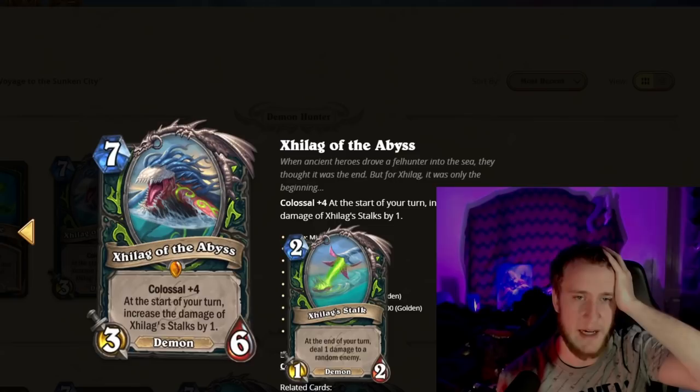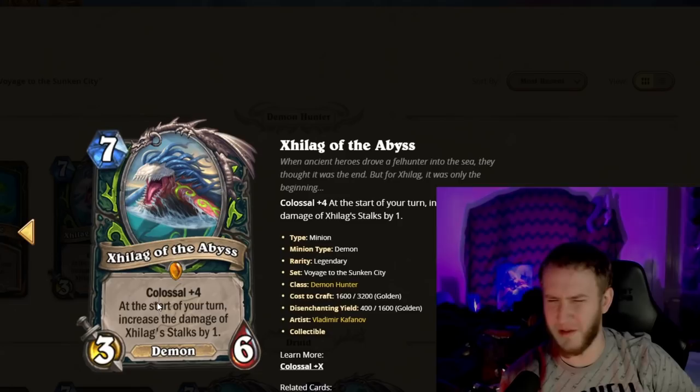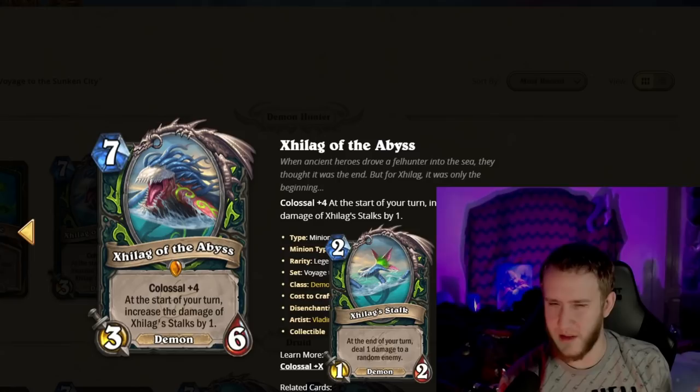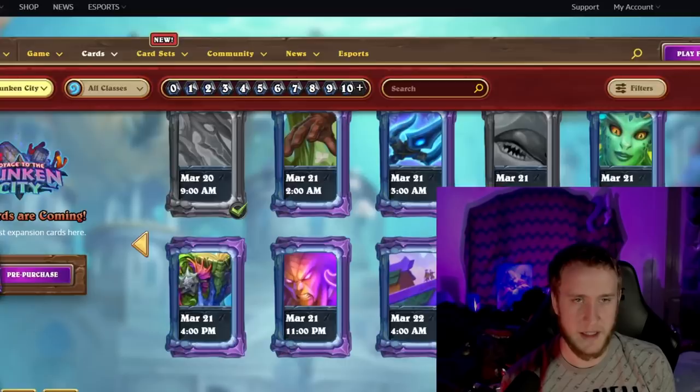Zillax is a seven-mana 3/6. Each start of your turn, increase the damage of its attached Tentacles by one, and each Tentacle deals one damage to a random enemy. If it sticks around, it just eats your opponent alive. If you add it all up, you're basically getting like a seven-mana 7/14 in stats — a hell of a lot of stats dealing damage every turn.